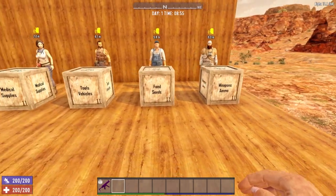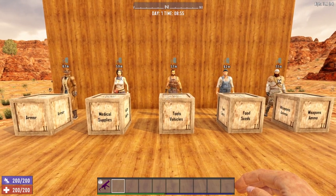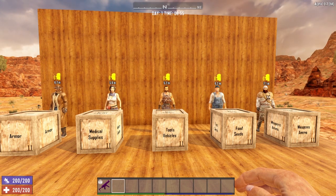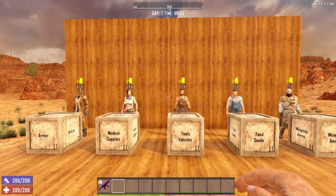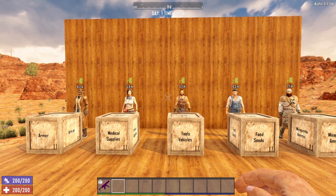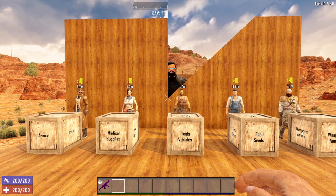Every single trader specializes in certain goods, so they will have more goods of one kind than other traders. Keep that in mind when looking for certain items — if you're looking for vehicle parts, make sure you hit up Bob; he's more than likely going to have what you need. Now that I've shown you the basics of the trader menu and introduced each trader, let's take a look at each of the trader compounds. Every trader has their own unique compound that's the same every single time, so if you recognize the structure, you'll know which trader you're dealing with.